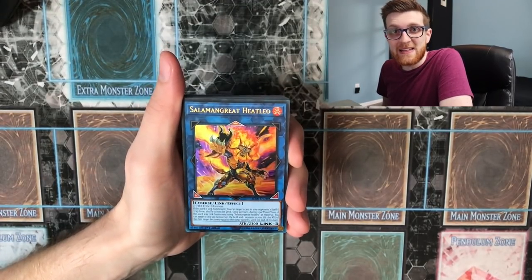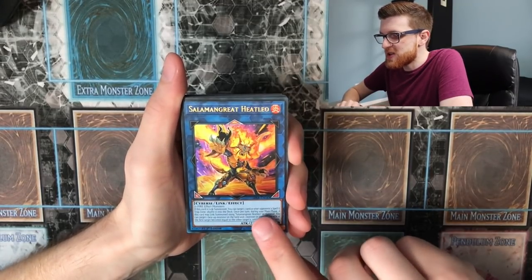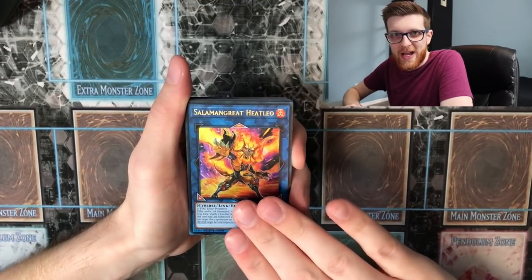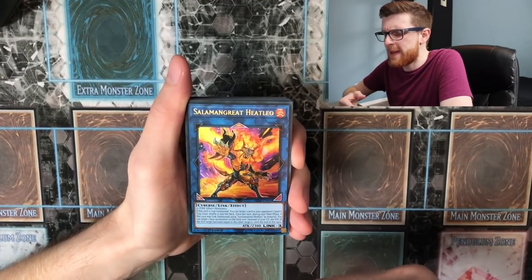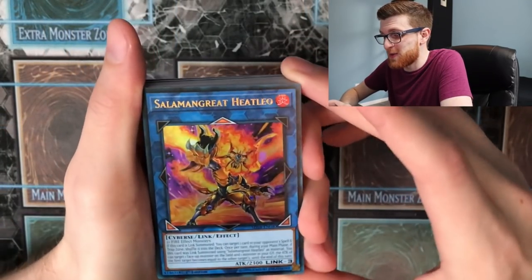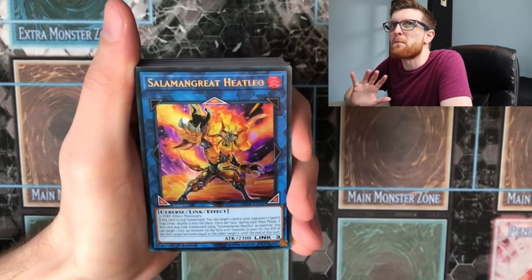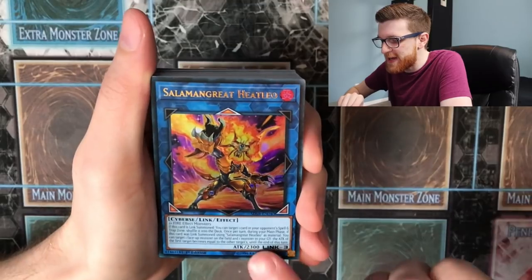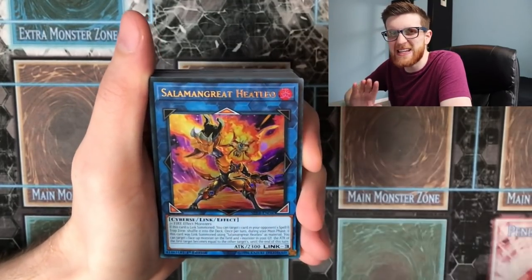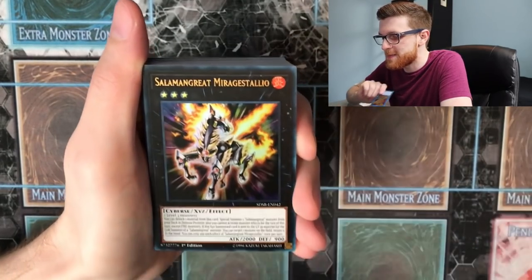Starting off with the ultra rares: Salamangreat Heat Leo. This isn't actually new — this is one of the first times I've seen an alternate art card included in a structure deck for a card that's already been printed. Heat Leo came out in one of the previous core sets already as an ultra rare. Honestly I think I like this artwork better than the original one. It's an incredibly powerful card, and you're going to want at least one to two copies in your extra deck.